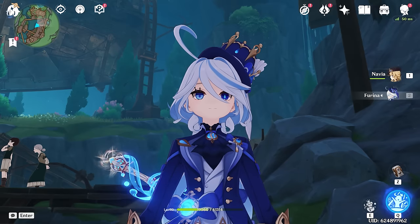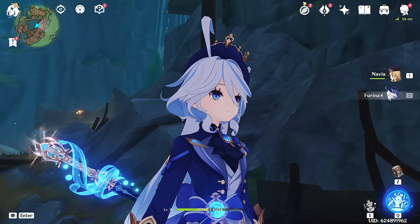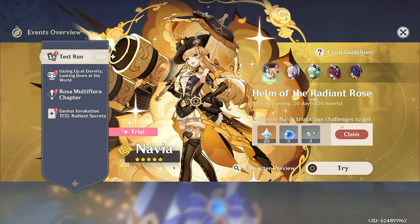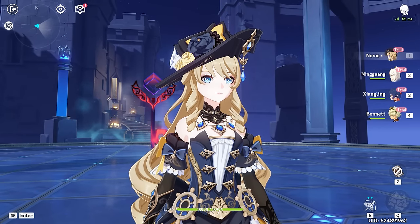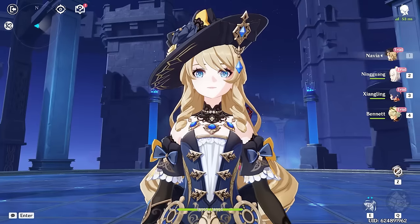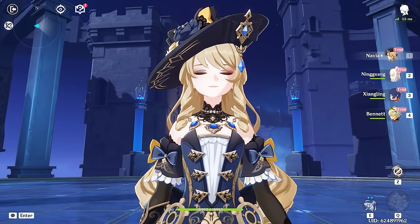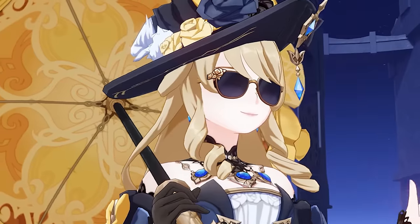So what do you need when building a character? Well, the first thing you need is to understand them, because if you don't understand the fundamentals of their kit, then how can you know how to build them. So first we're gonna try Navia out and understand the fundamentals of her kit and how she works. If you'd like to skip past this part into the main section of the video where I build her, I'll leave the timestamp right here. Anyways, let's try out Navia.